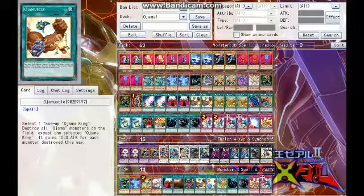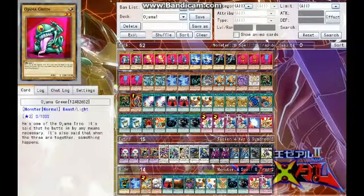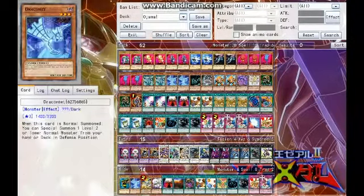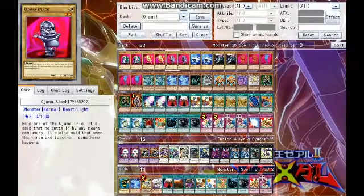I will post it on Instagram and Twitter once that happens and let you guys know in another video. Comment down below how you would change this deck. Junk Synchron, Draconet, Cyverse Gadget — it's all centered around your level 2 monsters, especially your Ojamas.